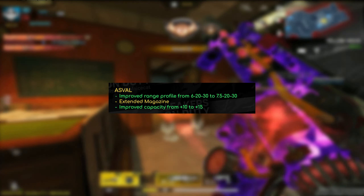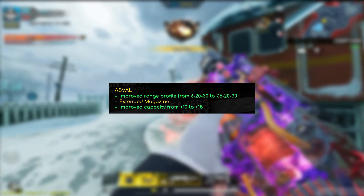Now we move on to one of my personal favorite changes for the season, which is the AS Val. As you guys know, the AS Val is one of, if not my favorite assault rifle in this game, and I've been using it a lot this entire season. They improved the range profile from 6/20/30 meters to 7.5/20/30 — basically just the first range got improved by about one and a half meters, which is whatever. But also for the extended mag, they increased the capacity — instead of having 35 rounds after equipping it, you now get 40 rounds. Much more ammo for the extended mag, and it's amazing.